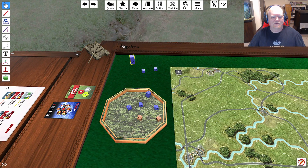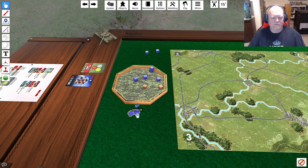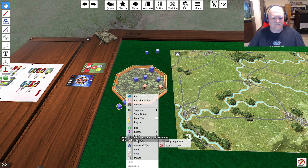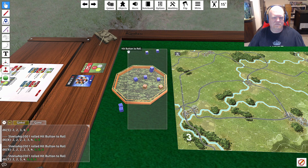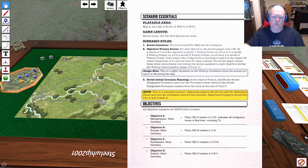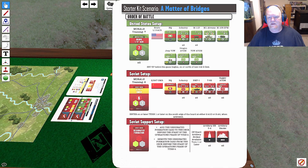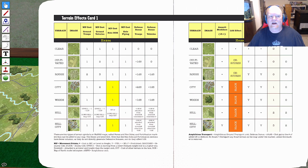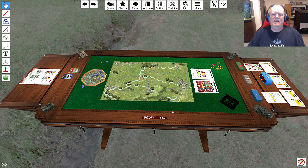If you want to roll the dice, you just grab them, shake them up a little bit, and then release — it automatically rolls them. Or just select them and hit Roll. You've also got the scenario essentials page with rules, special rules, and objectives — everything straight from the starter kit book. And we've got the terrain effects charts up here: Terrain Effects Chart 1, 2, and 3. Everything you need is self-contained in this module.